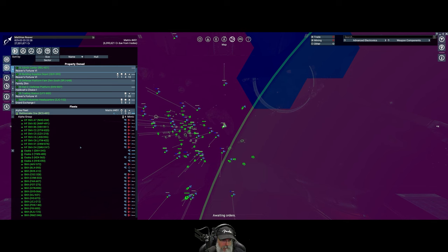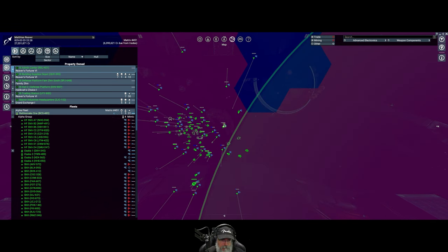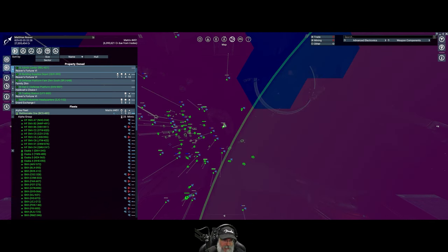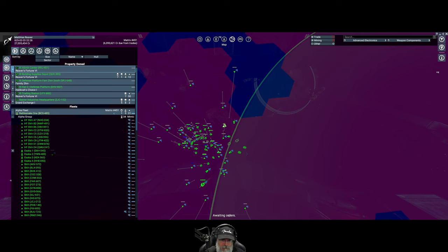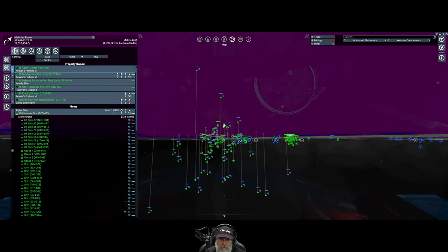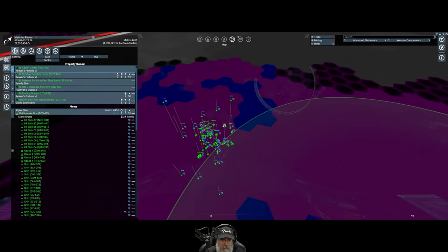31 fighters still there. That's a nice thing about putting laser towers in your fighters - when you give them the fleek command they just poop them out and lay down a whole bunch of laser towers. It's really nice.